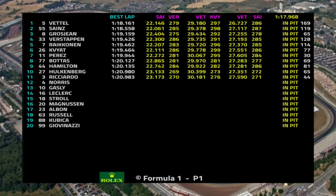Overall day one results: Sebastian Vettel completed 169 laps and led on 1:18.161. Carlos Sainz jumped to second for McLaren on 1:18.558. Romain Grosjean third, 1:19.159. Max Verstappen fourth, 1:19.426. Kimi Räikkönen fifth, 1:19.462. Daniil Kvyat sixth, 1:19.464. Sergio Perez seventh, 1:19.944. Valtteri Bottas eighth, 1:20.127. Lewis Hamilton ninth in his afternoon session outing, 1:20.135. Nico Hülkenberg tenth, 1:20.980. Daniel Ricciardo eleventh.